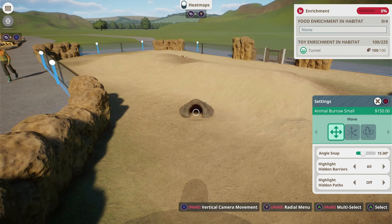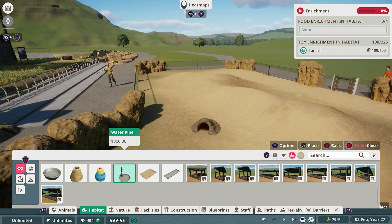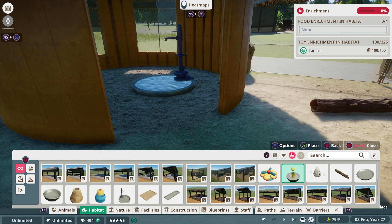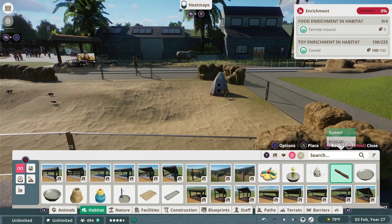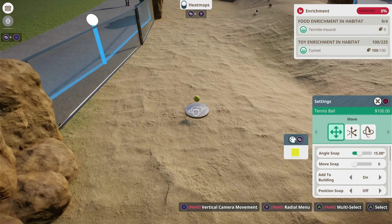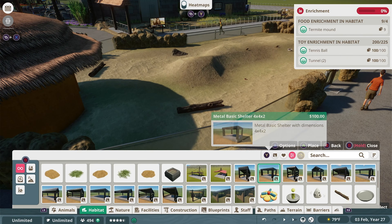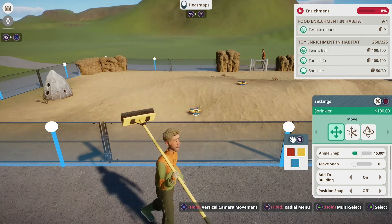Savannas aren't necessarily known for their lush wildlife and plant life — just look at the animals' requirements. The rhino, meerkats, and I'm assuming other animals I've yet to build for don't necessarily like a whole lot of plant life, so we're going to have to add this into the details. Overall, it was a little bit challenging placing this enrichment compared to normal, since this exhibit is relatively small compared to what I typically work with.